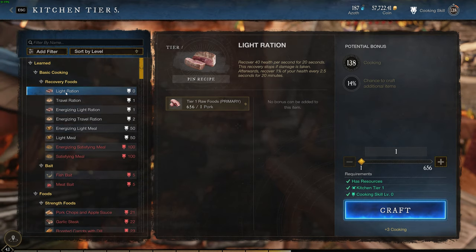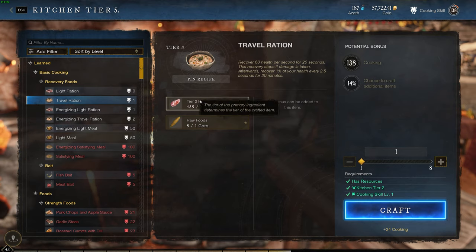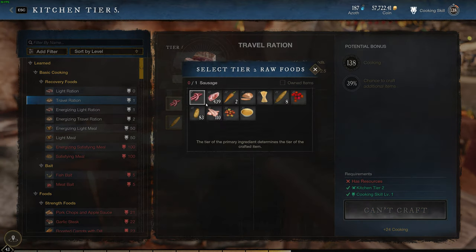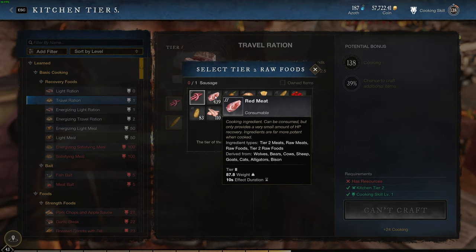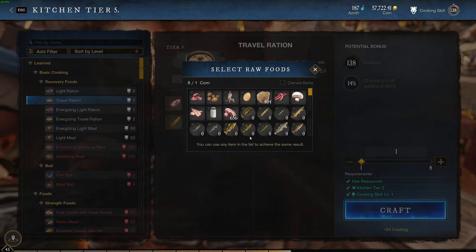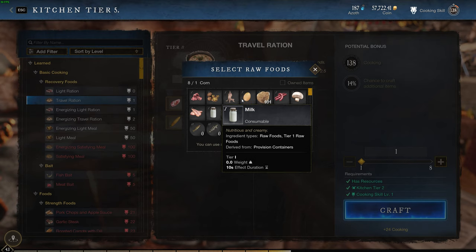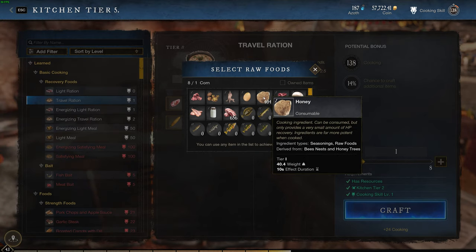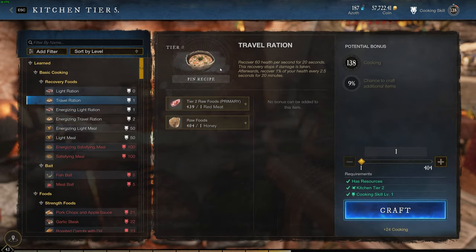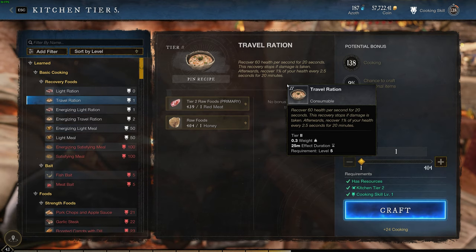From zero to 50, you want to create travel rations. Travel rations use a tier two food, which is super easy to get. You can use red meat, which you can get from any animal essentially. For the next ingredient, you can use pork, milk — which is very easy to get — mushrooms, or honey. I'll show you where to get honey soon, so honey would probably be the best bet. You'd make travel rations from zero to 50.